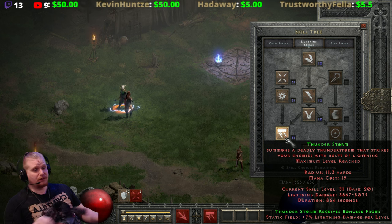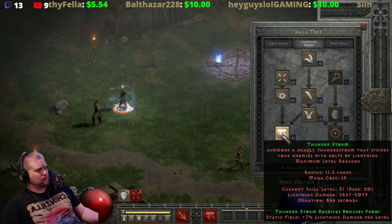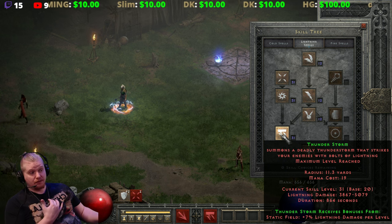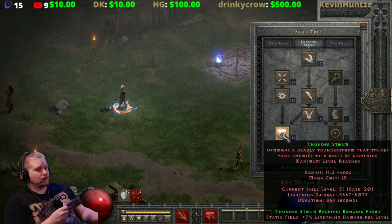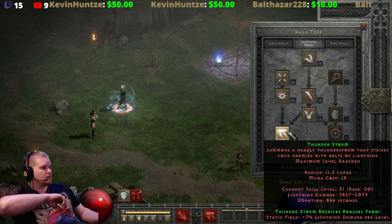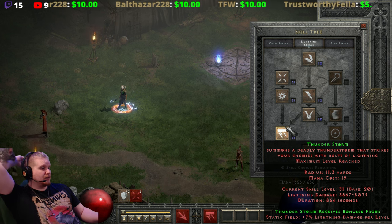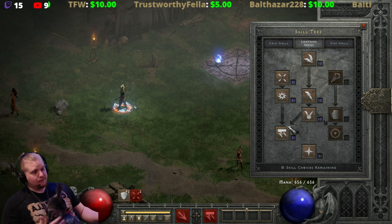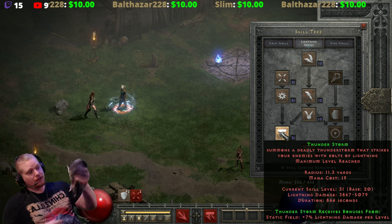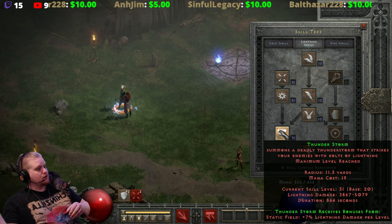It could be interesting if they changed Thunderstorm a little bit. If they added some sort of utility — like a small micro stun so every time it hits a target they're stunned for 0.2 seconds, with stun duration increasing with level — I could see players grabbing it more. Or perhaps making it so that while Thunderstorm is active, all lightning skill damage gets a boost — like at level 20 Thunderstorm you'd get a 50% lightning skill damage increase. There are a couple of ways to make it more attractive, but as it is right now it's basically just free damage.